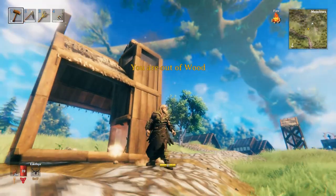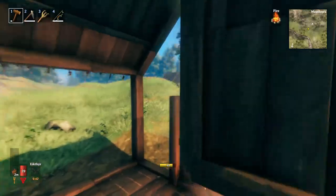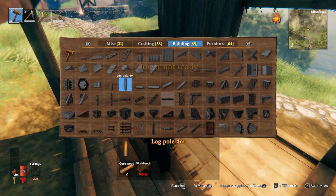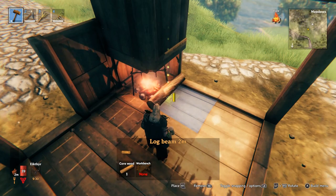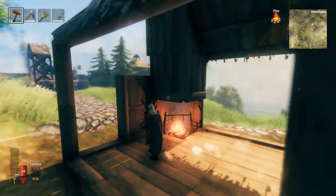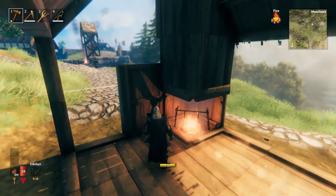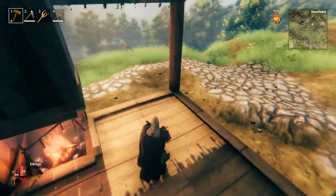As you can see the smoke's coming out the top. We can always make it look nicer afterwards but that's the base chimney. Another little tip: once you've got the ability to use core wood, you could use a log beam two-meter one and place it there to frame it if you want to make it look a bit tidier. Not perfect, but there's the fireplace.